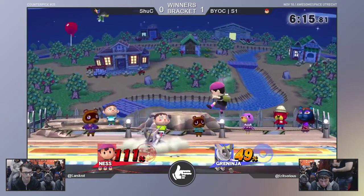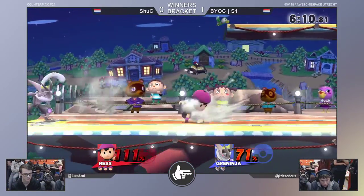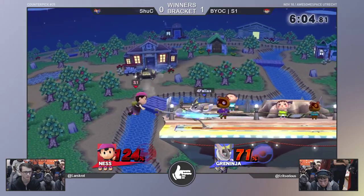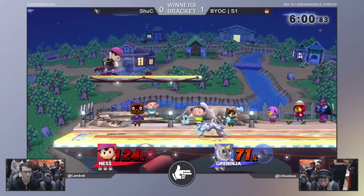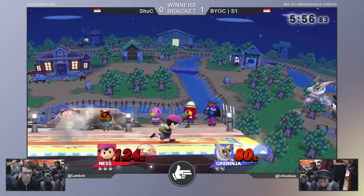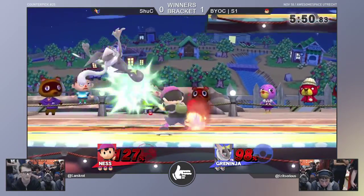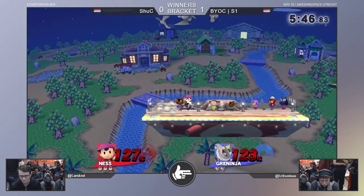Shuck is juggled, not working out. The down air kind of stalled there — interesting. There is the correct down B reverse, however the down tilt is going to stop the aerial attempt. S1 trying to find a way out of the corner — gets it. Now Shuck is the one in the corner just looking to fight out. Gets tagged, lots of damage coming out, and the up air — scooped!